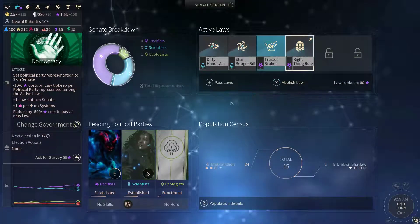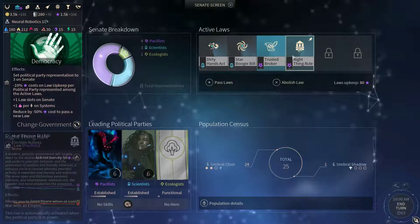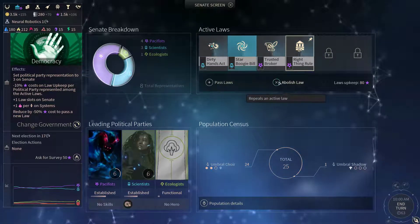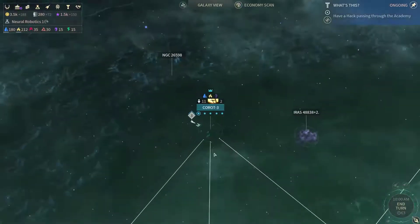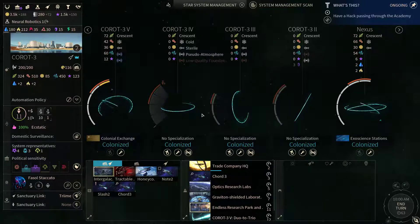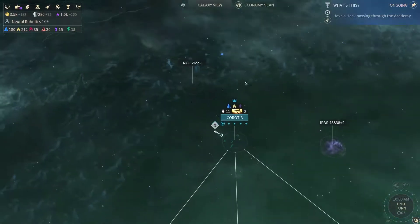Considering the fact that we've got a lot of anomalies on Coal Rot, we can use that to our advantage as well. The only question is what I would want to remove for that. I believe I'm gonna abolish the star boogie bill for now, and instead let's grab that green fertility bill for that extra food output. Now we are over 300 with food, so that means we are getting a population unit each turn, which is huge. So now our home system is gonna grow quite nicely and very fast.